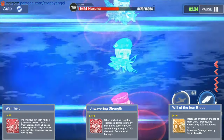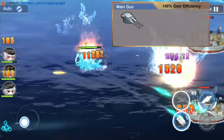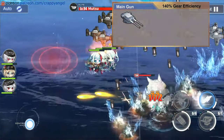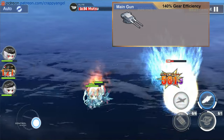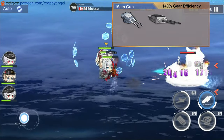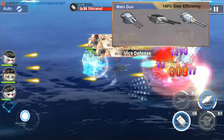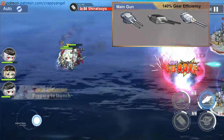For her main gun, I recommend the Prototype Twin 406mm Main Gun SKC 34 if you want a rapid-fire HE gun that can deal heavy damage and take advantage of Bismarck's barrage skill. You can also give her the Twin 380mm Main Gun SKC for AP, or the Twin 381mm Advanced Main Gun for HE if you want a faster-firing main gun at the cost of lower alpha damage.